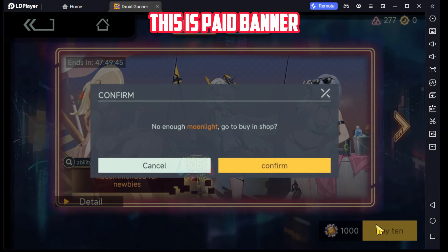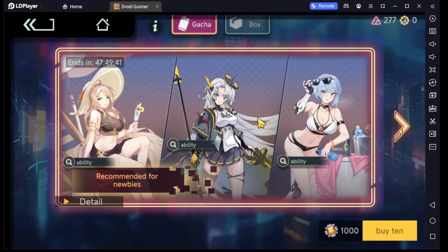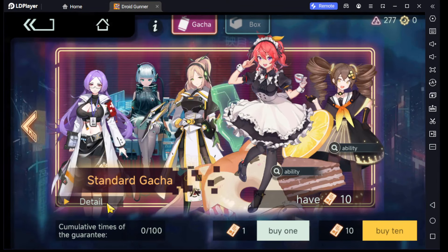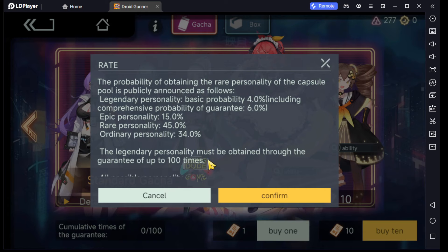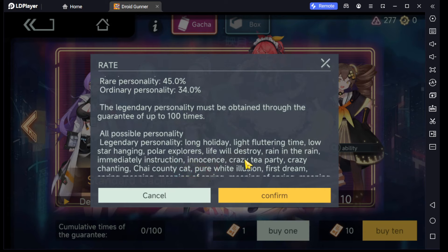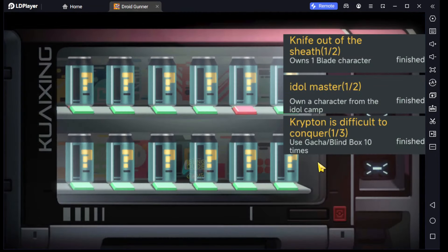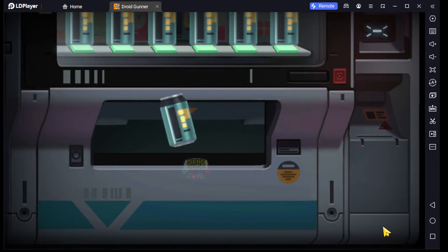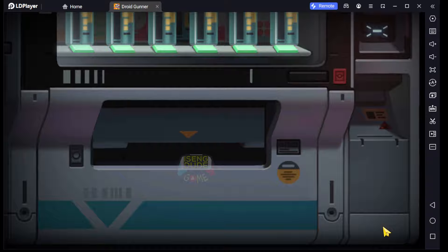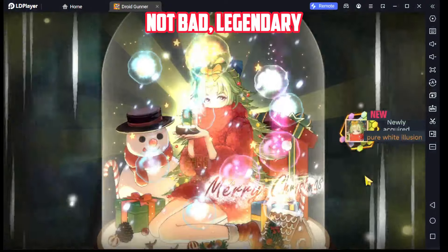This is a paid banner. You can gacha 10 summon — not bad, legendary.